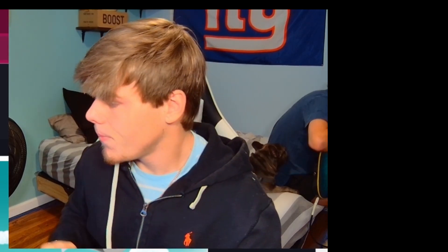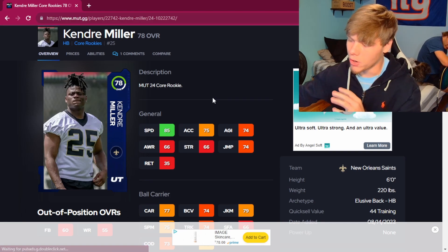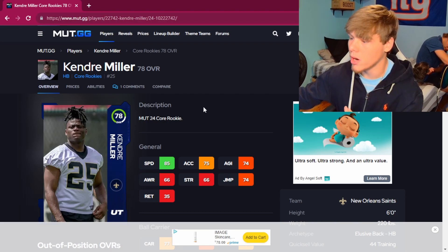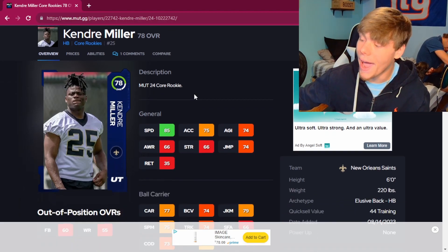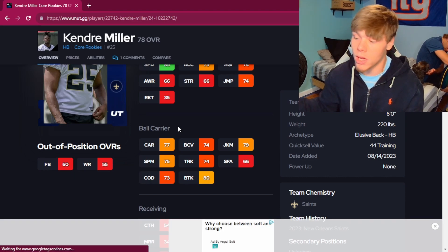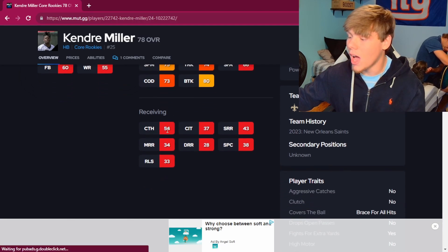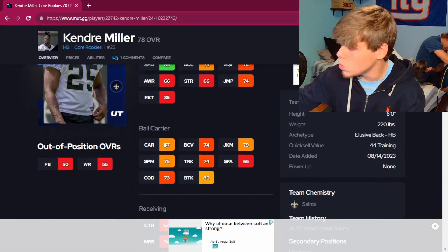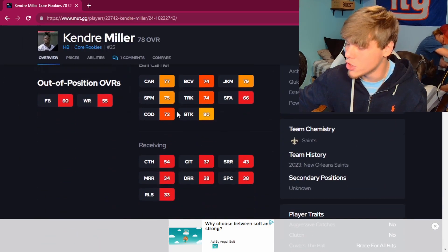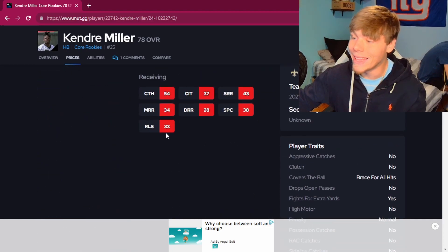When it comes to running back, Kendre Miller is the cheapest and the best budget running back in the game. There is undoubtedly not one running back more worth the bang for your buck than Kendre Miller. Six feet tall, 85 speed, 80 break tackle, 74 truck, 75 spin, 80 juke — he does it all. 73 change of direction could be better, and he's obviously not a receiving back, but he's 226 pounds at 6 foot with 85 speed running at around 6,000 coins on PlayStation. This might be the best budget card in the game.